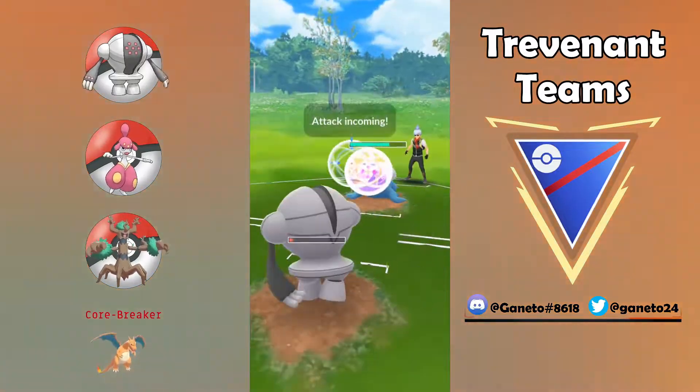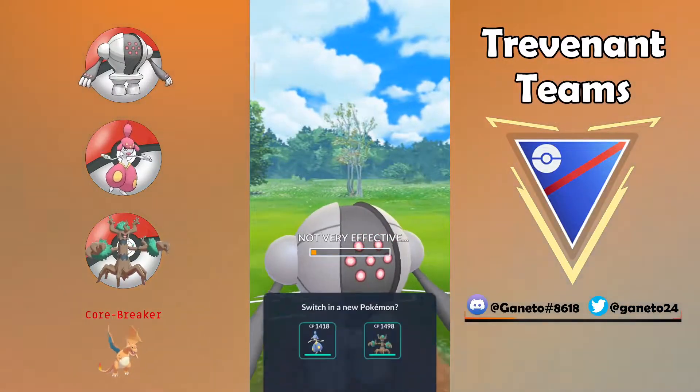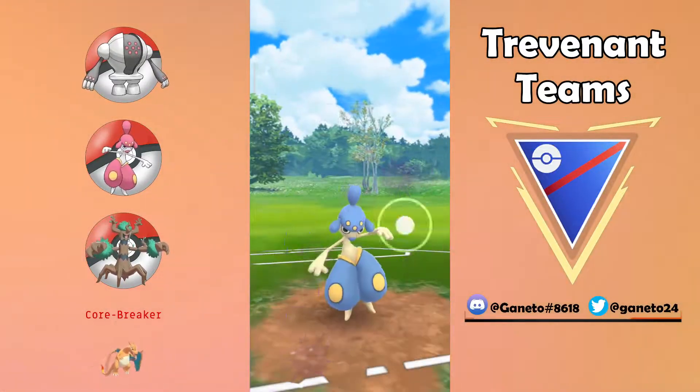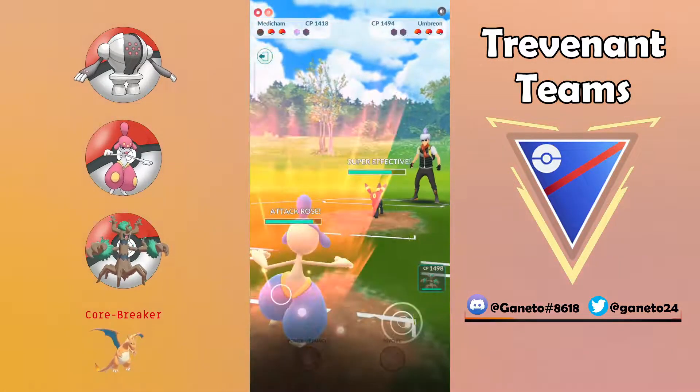We're gonna see together because this line of three really uses Trevenant as a closer and a safe closer at the same time, because you're gonna have a lot of safe matchups overall. My opponent decided to use two shields so I'm pretty comfortable keeping my Trevenant as a closer, but with this line of three you might also want to use it as a safe switch. Charizard is gonna be the core breaker for this team.